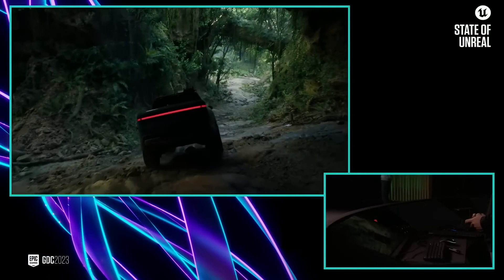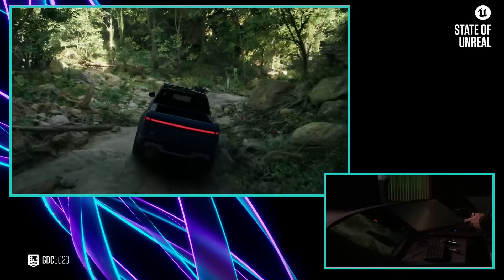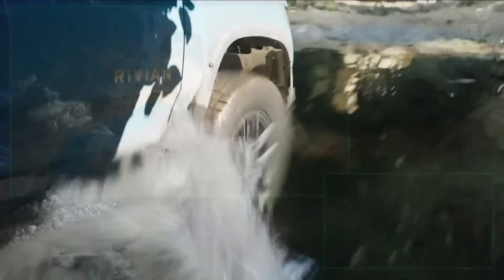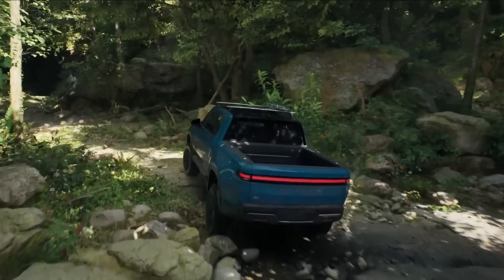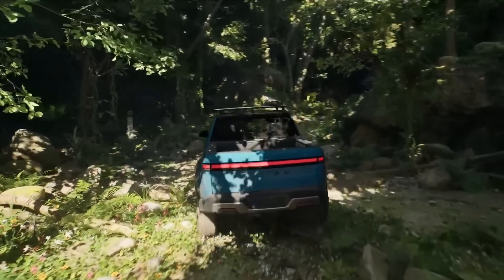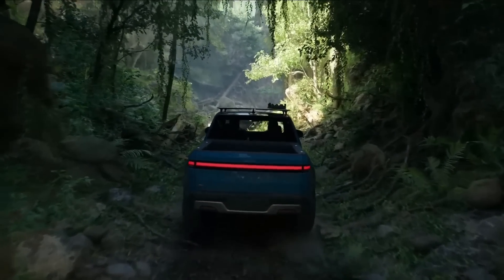We're building tools for interactive and dynamic worlds. Here we have Chaos physics simulating rocks that tumble as we drive over them, leaves bend out of the way, and we also added some real-time fluid simulation. We worked with the team at Rivian to set up Unreal's Chaos vehicle model to simulate the suspension of the truck and how the electric motors drive each individual wheel. Chaos also simulates how the tires compress and deform, and MetaSounds enabled the team to precisely resynthesize the sounds of the electric motors and mix them with the ambisonics of the jungle.